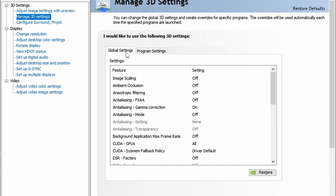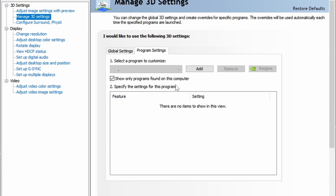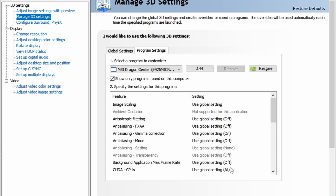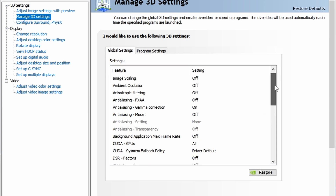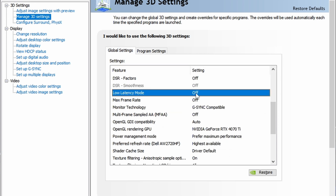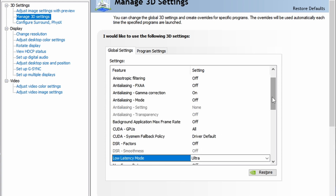The second tab is Manage 3D Settings — these are the Global Settings, so your computer is going to use these settings for everything, every game. You can do program-specific settings but it's very advanced and some settings can mess around with your system, so don't touch that — just go global. Scroll all the way down to Low Latency Mode. Some games give you a little bit of screen tearing or ghosting depending on what monitor you have, so I would recommend keeping this one off if you don't have a really good monitor.